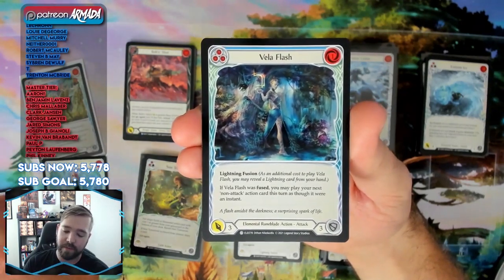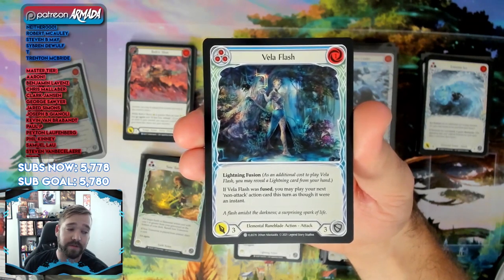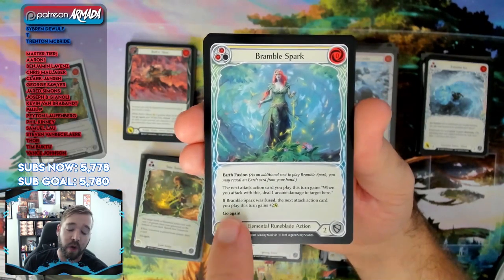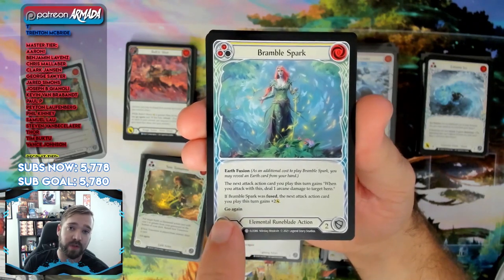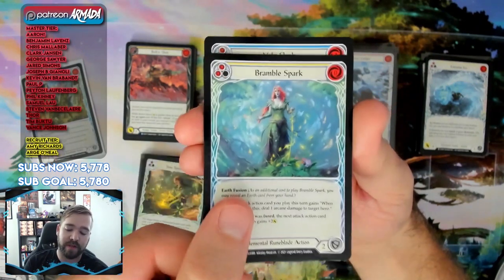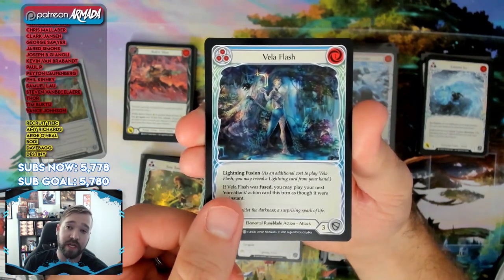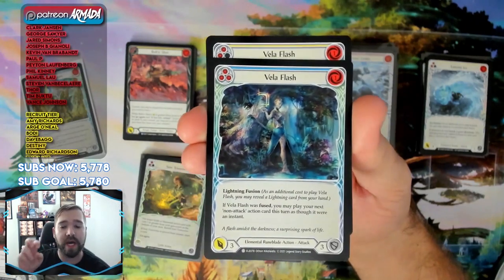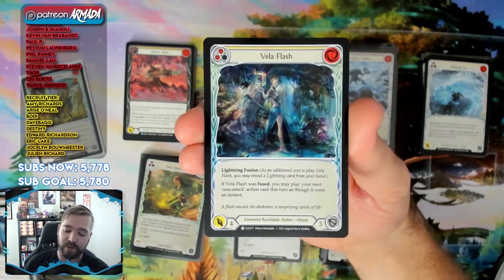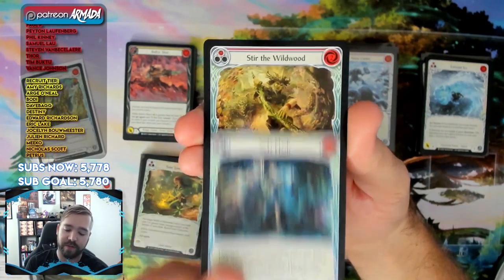Vela Flash is a great way to have a go-wide turn in Briar. Here's the trick: Vela Flash, when fused, lets you play your next non-attack action card this turn as though it were an instant. So you play Bramble Spark after Vela Flash at instant speed — Bramble Spark has go again at the bottom, so when it resolves it refreshes your action point. You've attacked with Vela Flash and set yourself up for a go-wide turn. The yellow Vela Flash attacking for four for one resource is fantastic.